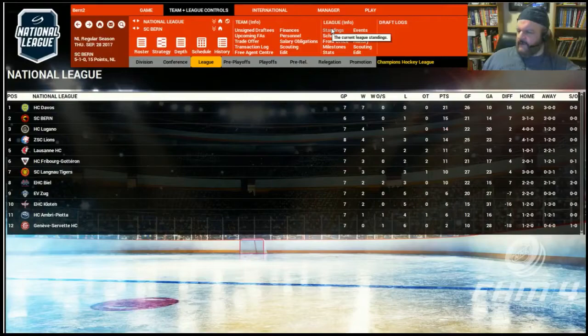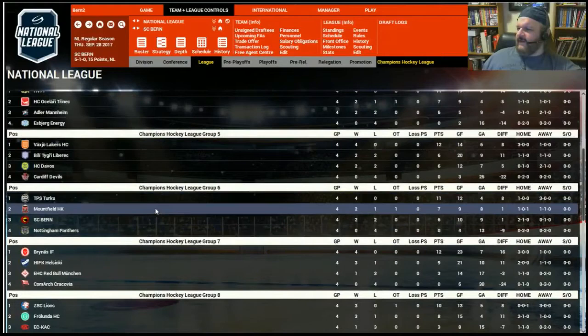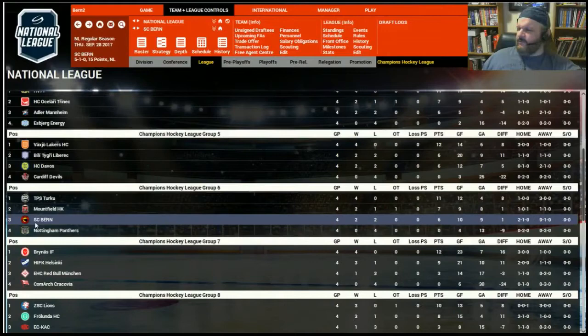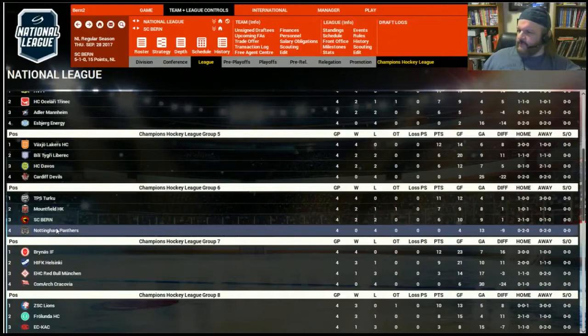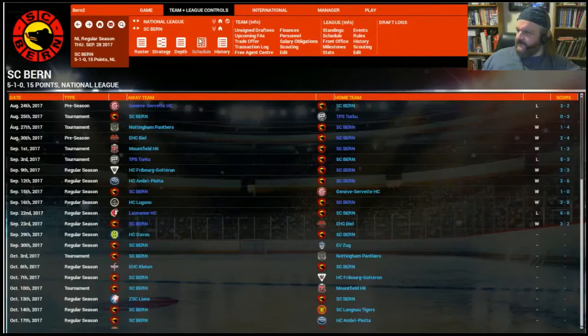Bern are actually two-time defending Champions League champions, but it's not going well there. We need to be in the top two spots to advance, and right now we're number three, only a single point behind Mountfield, the Czech team. We probably can't catch Turku, but we definitely need a win in the return game against them, and probably need to beat Nottingham from the English League as well. The upcoming schedule has Davos next, which should decide first place in the Swiss League.